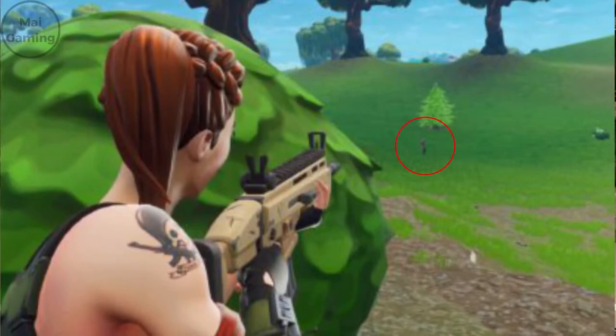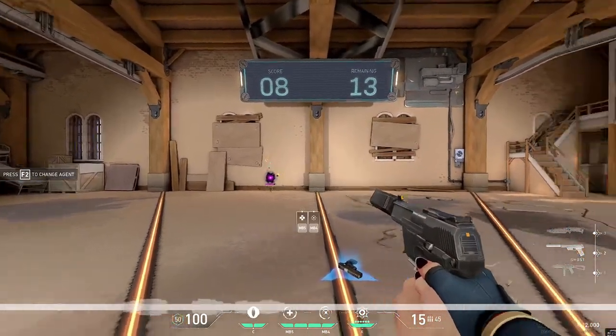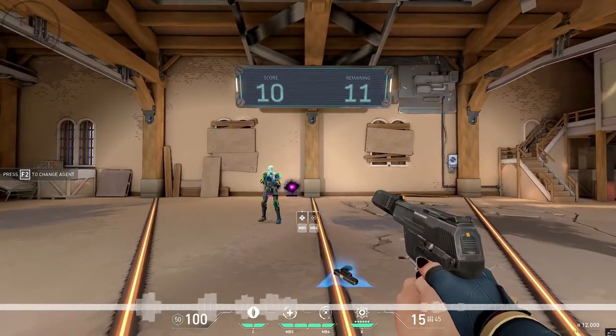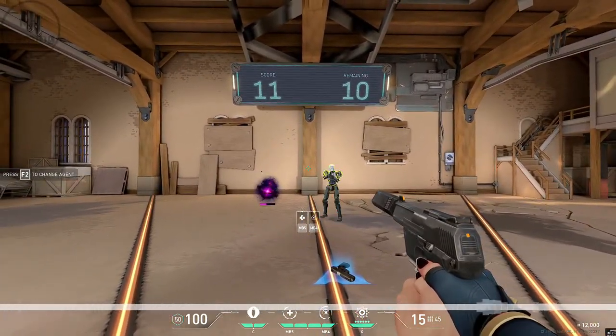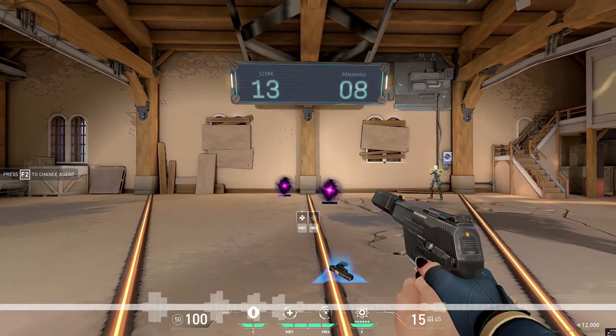In medium range, generally you should position yourself and your crosshair a little below how you would in close range. With time, you will feel where you need to aim to get the headshot on medium angles. To practice this, go to the training range in your game and try target switching between close to medium angles, only going for headshots.